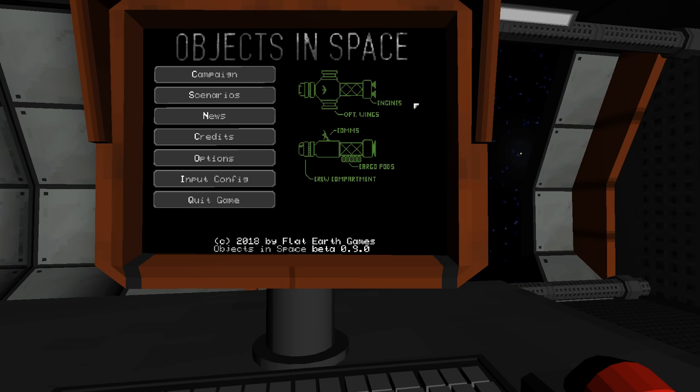Hello and welcome. Today we're taking a look at Objects in Space. This is a game developed by Flat Earth Games, all about captaining a spaceship in this sort of open world sandbox kind of a thing.